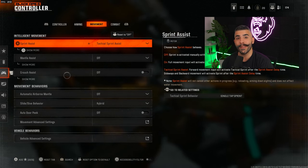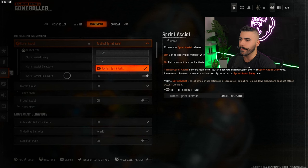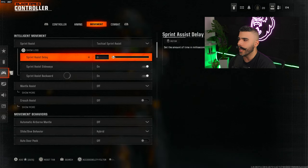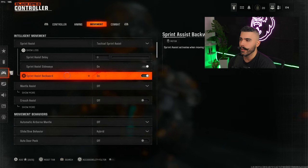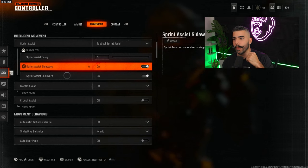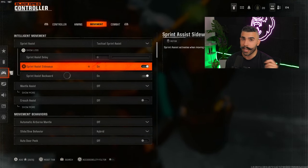Moving into the movement section — this ties into omni movement. You're going to want to turn on tactical sprint assist; it gives you that automatic tactical sprint feel. Set the sprint delay to zero so it responds immediately. Make sure this is on so that when you're moving sideways or backwards it automatically activates tactical sprint — so you're not walking backwards or sideways, you get a full boost of movement.